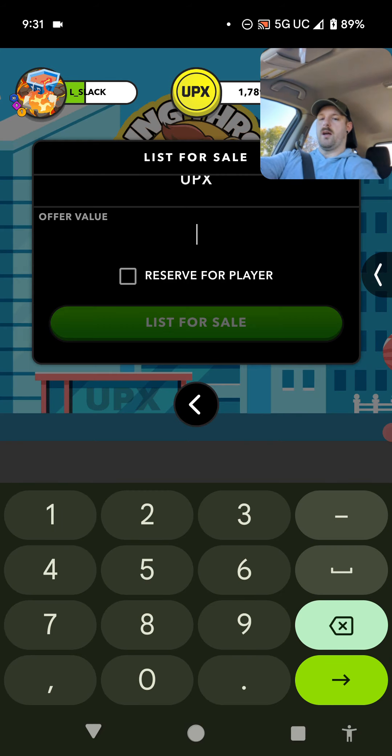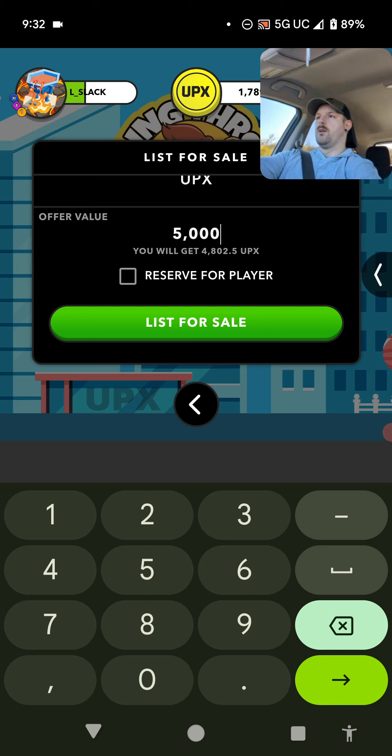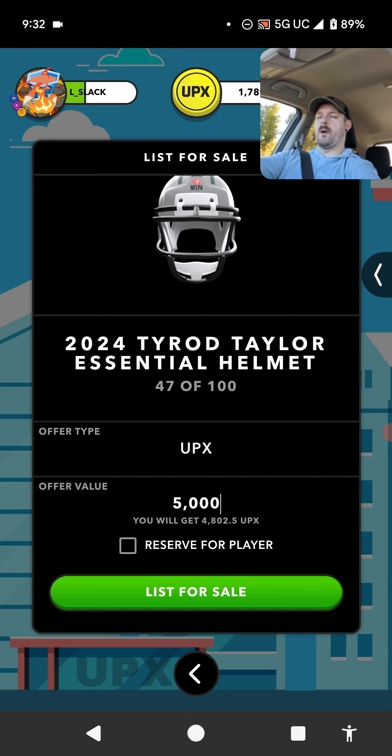I'm just going to hit asking price. Let's just say I want to list Tyrod Taylor's helmet for 5,000 Uppix. I don't know what the good price of this helmet is, but for argument's sake I'm listing it for 5,000 Uppix because that's how much I want to sell it for. So it's going to say it's going to sell for 5,000 Uppix, and if somebody chooses to buy it, it's going to tell you right below how much you will receive — I think it's 4,892. Because they're going to take 5% right off the top. You put in whatever amount you like and it's going to tell you how much you're going to get when it sells — 5% going to however many percentage RTNT 311 is taking through the shop. Generally it's about 5%.